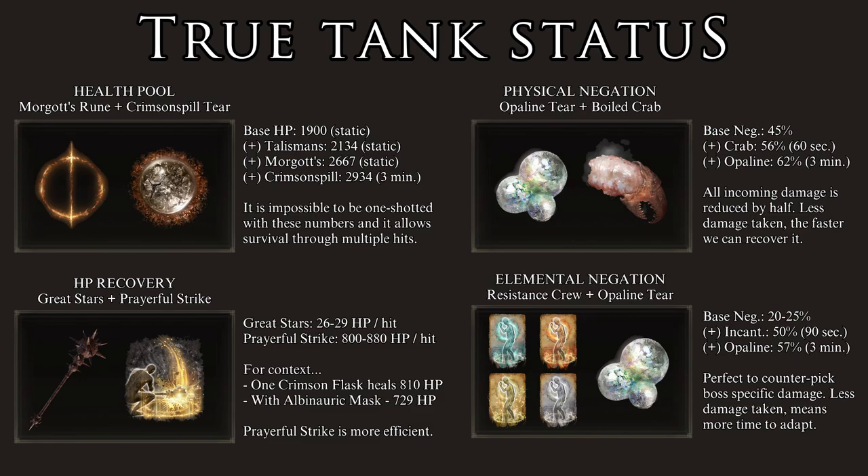Adding the Crimson Crystal Tear, we top off our health pool at 2,934 HP. This is important because it affects the healing we get from the Great Stars and from Prayerful Strike — with these numbers, we heal between 26 to 29 HP per hit with the Great Stars and between 800 and 880 HP with Prayerful Strike. To put this into perspective, one Crimson Flask plus 12 heals us for 810 HP normally, but since we are using the Alvanoric Mask, this is reduced by 10%, meaning one Crimson Flask plus 12 actually heals this build for about 729 HP. As you can see, we get much more healing from a single Prayerful Strike than from a single Crimson Flask, and it only costs 20 FP.